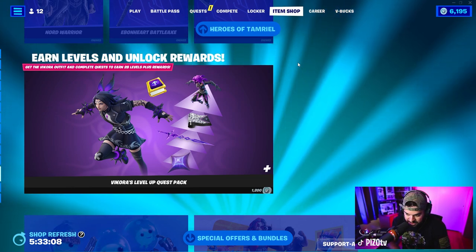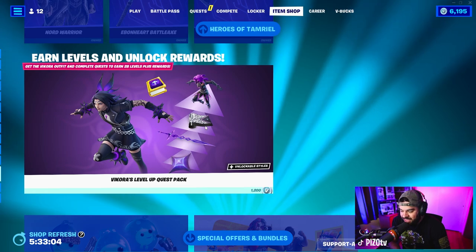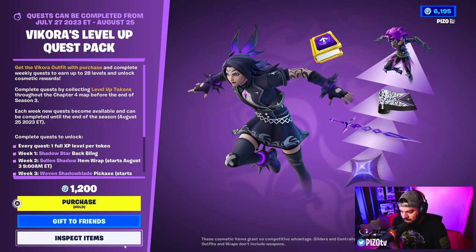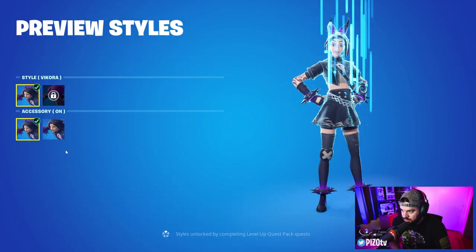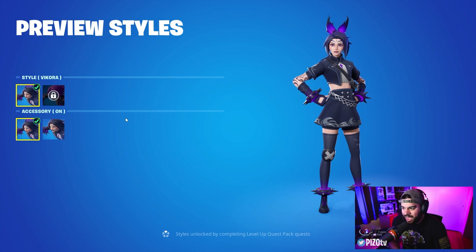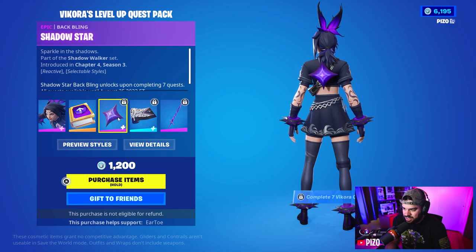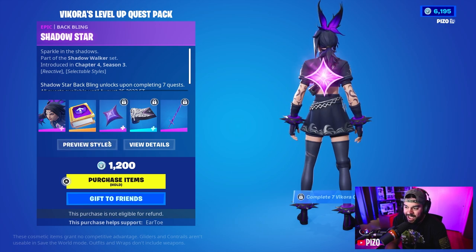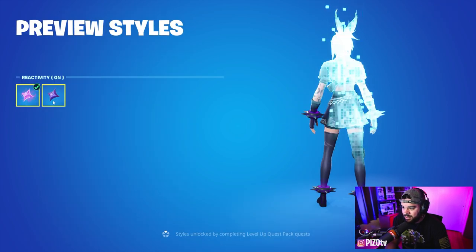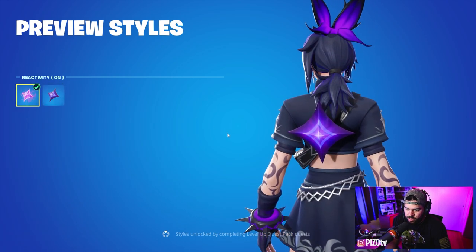For 1200 V-Bucks you can earn up to 28 levels and get an outfit with additional styles. I'm not sure about the thing in the hair, but you can take it out. So 1200 V-Bucks gets you an outfit with two styles and a reactive back bling — reactivity on or off. I'm assuming it triggers on elims or opening chests.